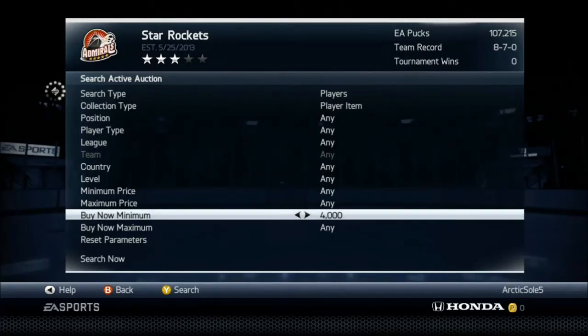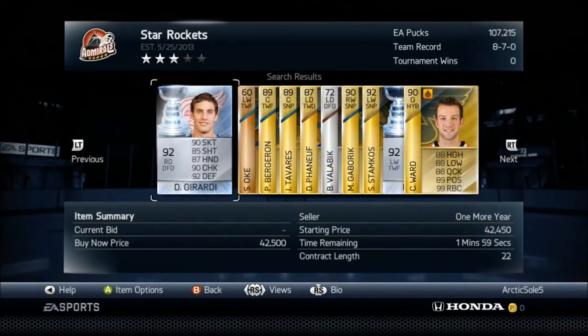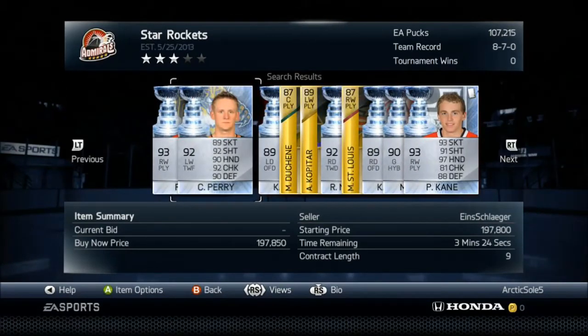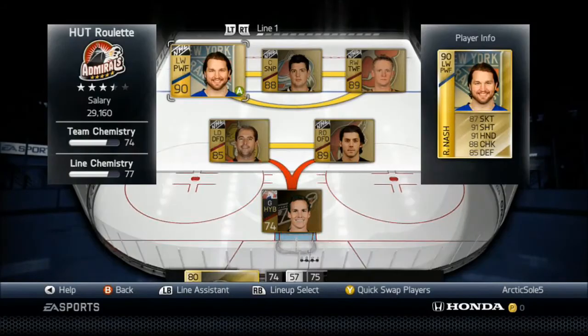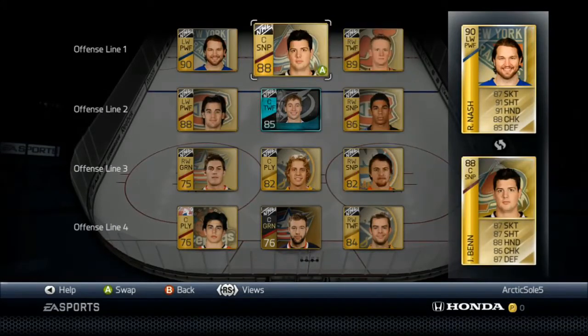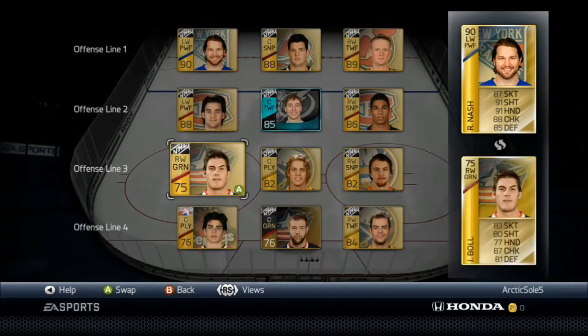Alright, so now we're gonna go pick our player. We are gonna pick the 22nd player. Set the buy now minimum up to 4K. Let's see who we get — hopefully somebody good. That's 10, that's 20, and the second player on the next page: 1, 2 — Corey Perry, Stanley Cup Edition.